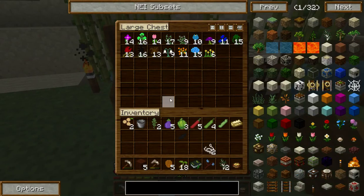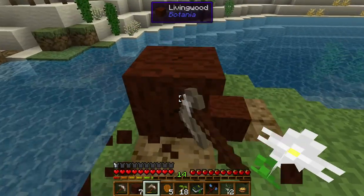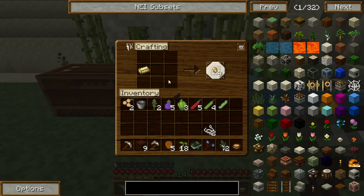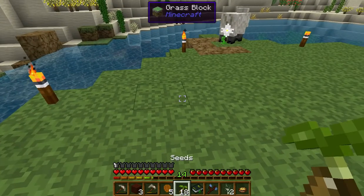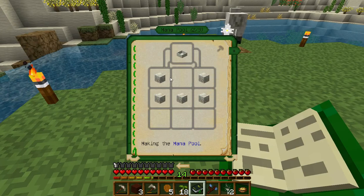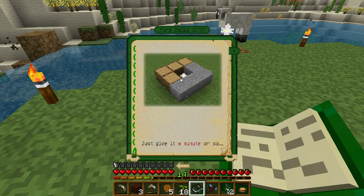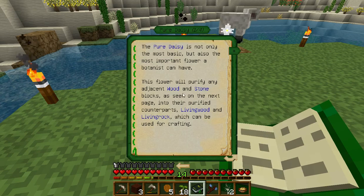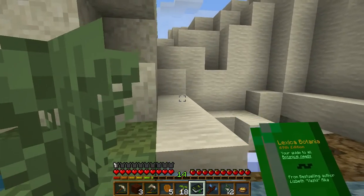I'm trying to think of where we can set up our farm. I don't know. Stupid steamy metal, I hate you. Okay, we need this, and a petal, and six wood, right? Yes, that gets us a mana spreader. And then we need to make a mana pool, which is living rock. Shift click. We need normal wood and stone. Okay, so we need normal stone, not cobblestone. Okay, so we need to smelt some of that.